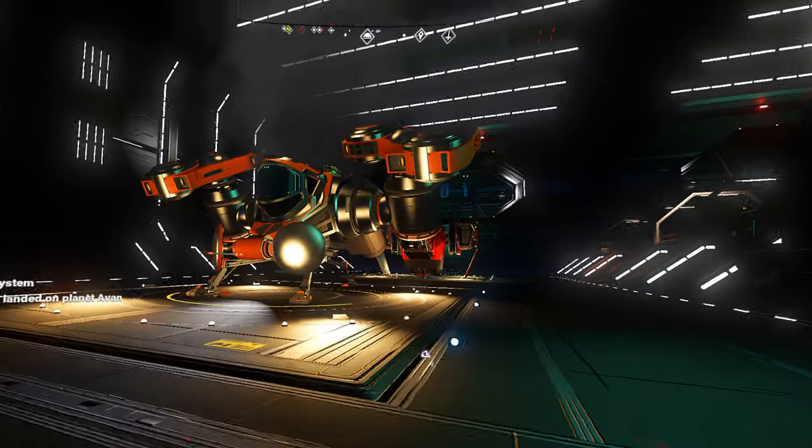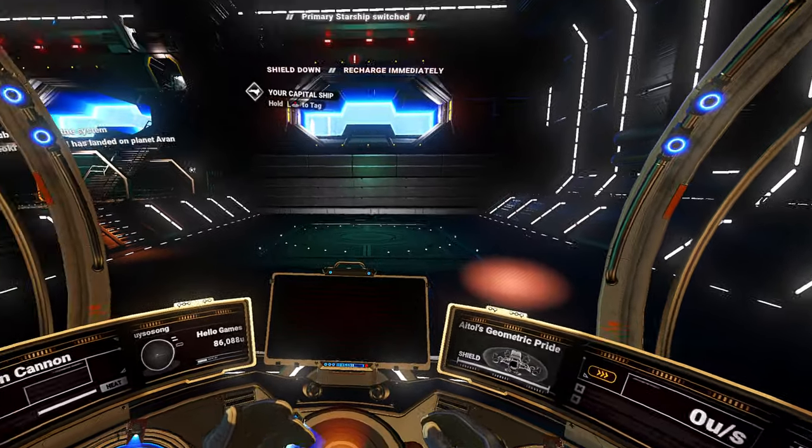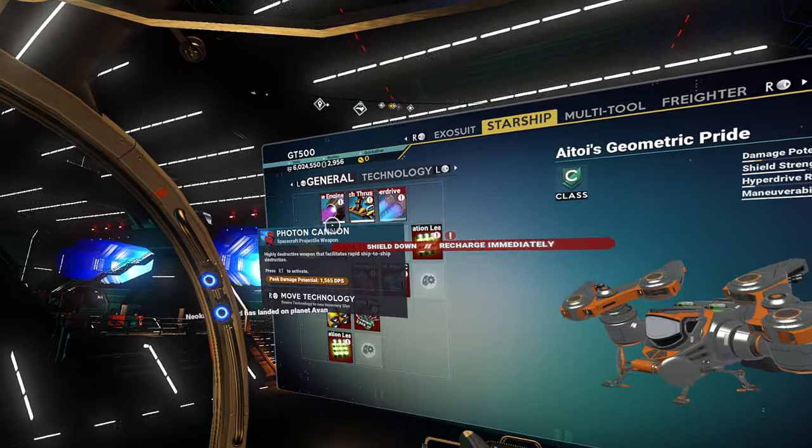The one I'm not certain about is the red one in back because that thing had a ton of inventory slots. Another one with a nice cockpit - so easy to see out of.